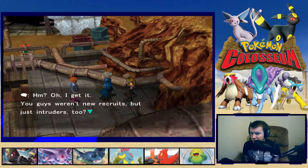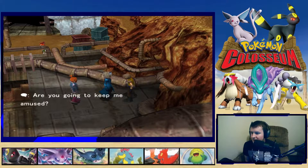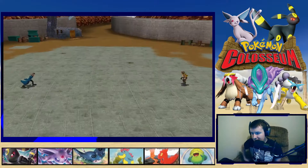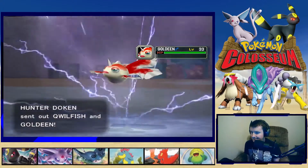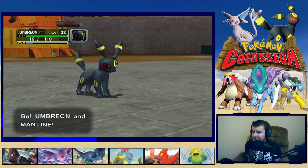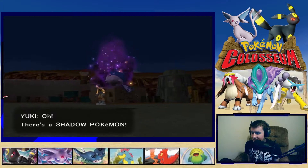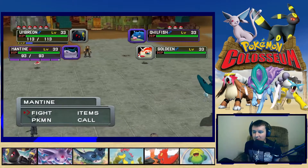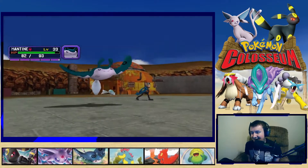We run into a trainer who says we're intruders. He's got Quillfish and Goldeen. There's a Shadow Quillfish! Let's get him — I think we can probably bite into the Quillfish easily with our Umbreon and Mantine lead.